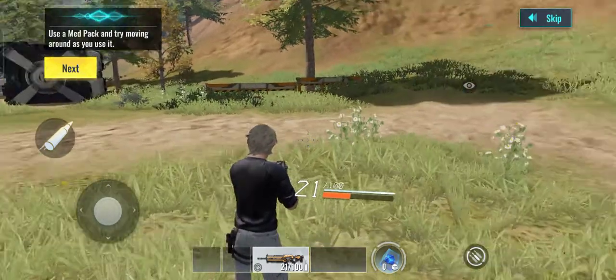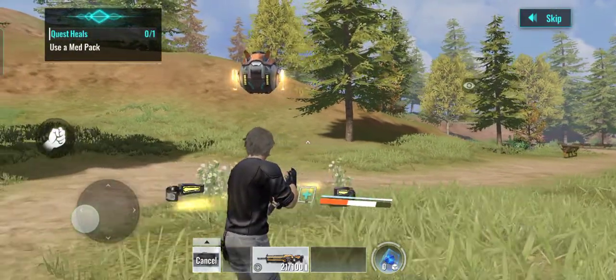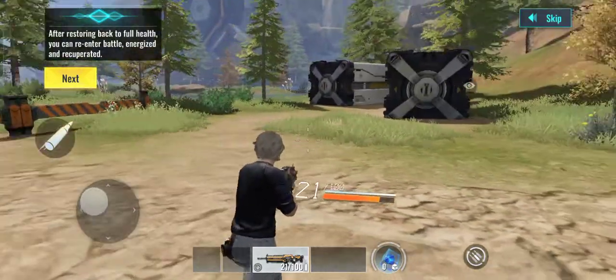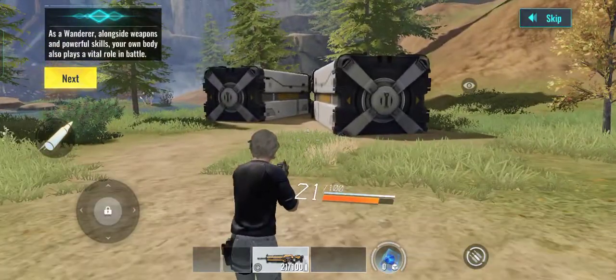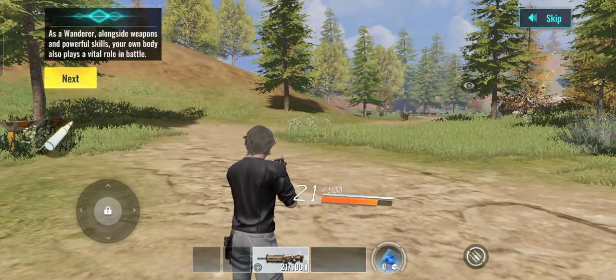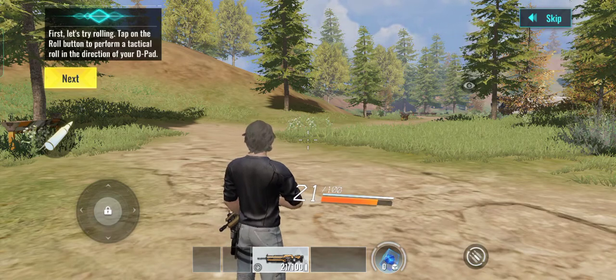Use a med cap and try moving around as you use it. After restoring back to full health, you can re-enter battle energized and recuperated. As a wanderer, alongside weapons and powerful skills, your own body also plays a vital role in battle. First, let's try rolling. Tap on the roll button to perform a tactical roll in the direction of your joystick.